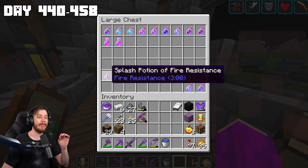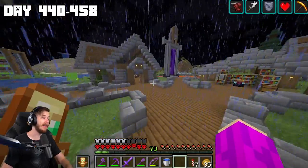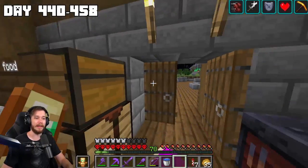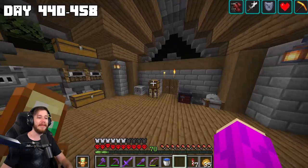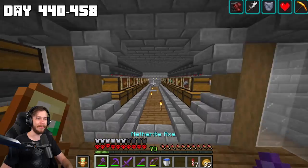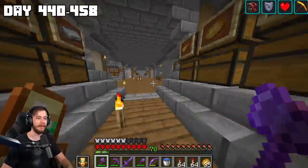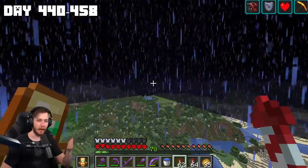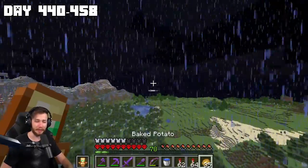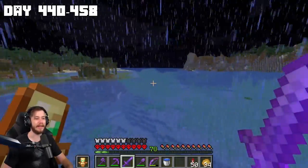At this point I've gotten every single potion I'm going to need for this advancement. The only things I don't have: I've never fought a phantom in this world — I guess I sleep well in-game but not IRL — and I have yet to fight a puffer fish. I also got a crossbow with Piercing II which I'll need for another achievement. Now on an adventure to find a puffer fish — and I haven't slept in a couple of days so phantoms should spawn.